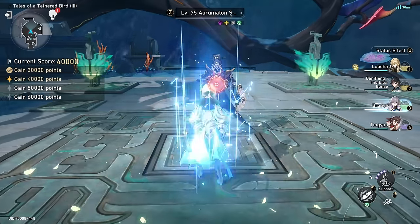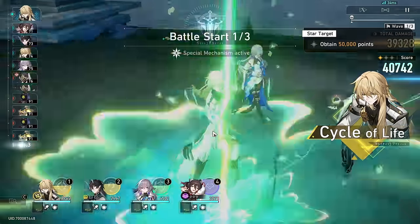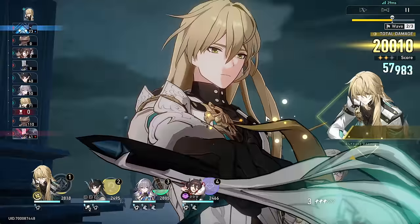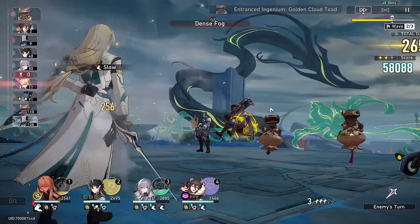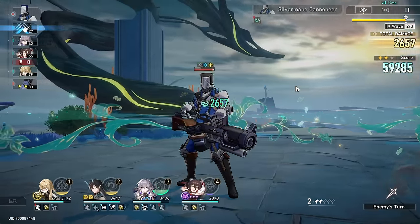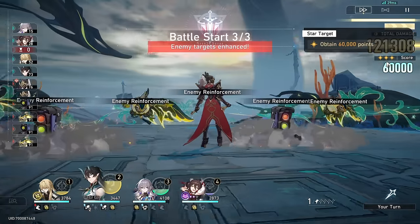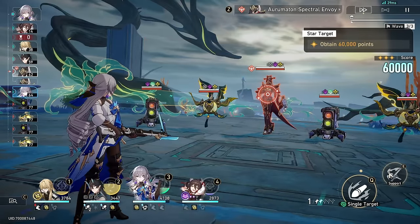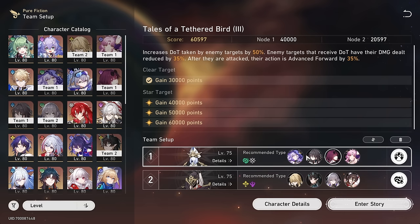I have a feeling this team won't go as well because it's all about DOT and we're not doing any dots. This one's definitely not going anywhere near as well for Pure Fiction. Probably I should have tried Argenti somewhere. We should be able to get the 60,000 — we're just a couple points away. Yeah, there we go. It was pretty close, but we got it. The first team definitely carried though. I could have used my Argenti team in the first half and the DOT team down here — that would have gone a lot better probably.